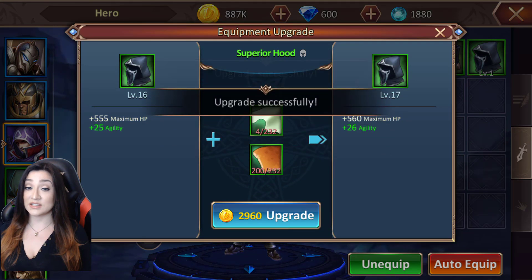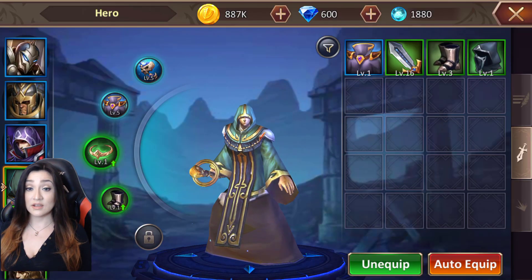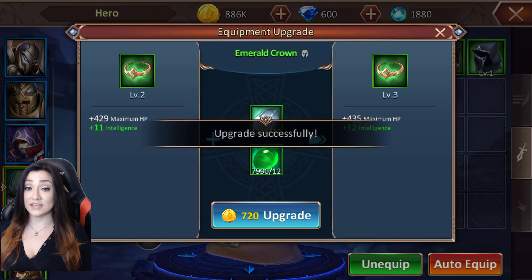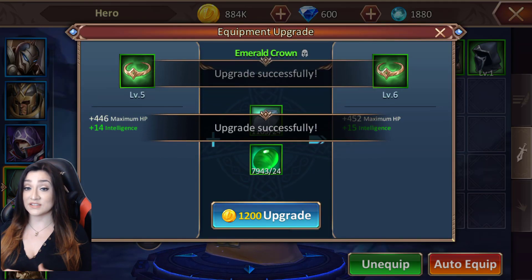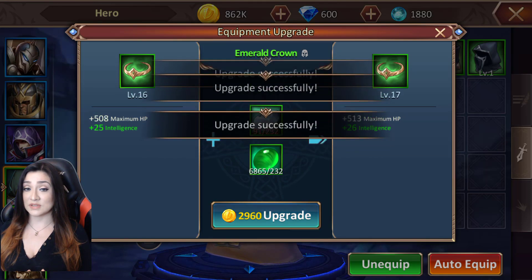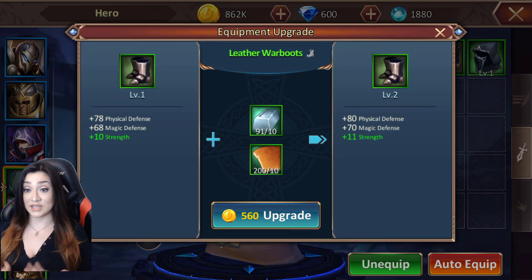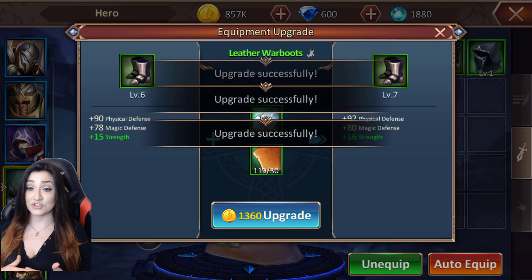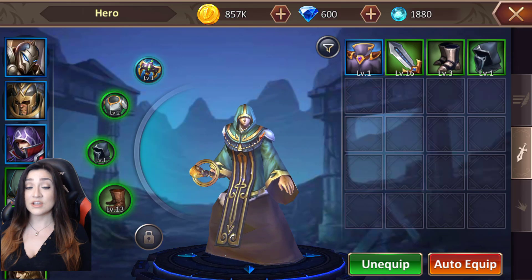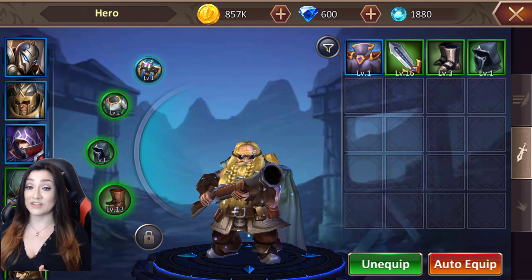You also have the opportunity to upgrade your gear. Here I'm upgrading the Emerald Crown — it is a green level type gear. Gear in this game goes from white to green to blue to purple to golden, which is ultimately your legendary gear. There are also various stars you can have against that gear. As the game progresses, you're able to acquire more advanced gear.